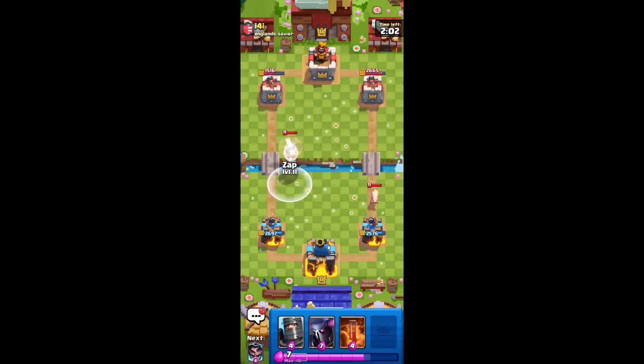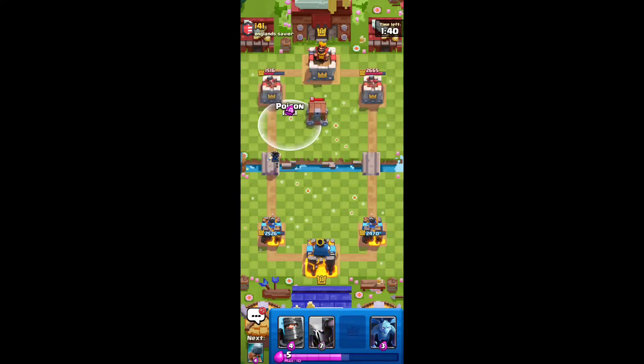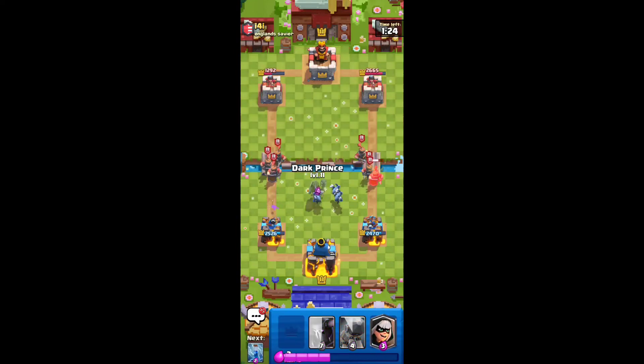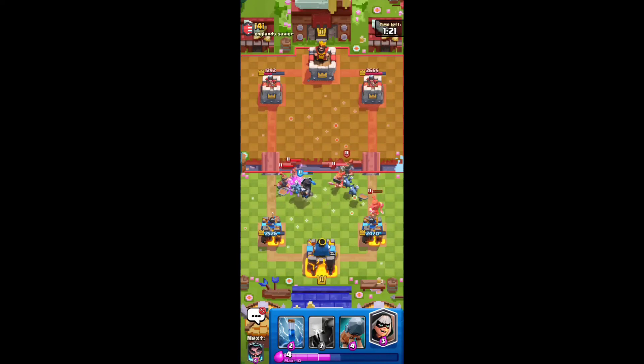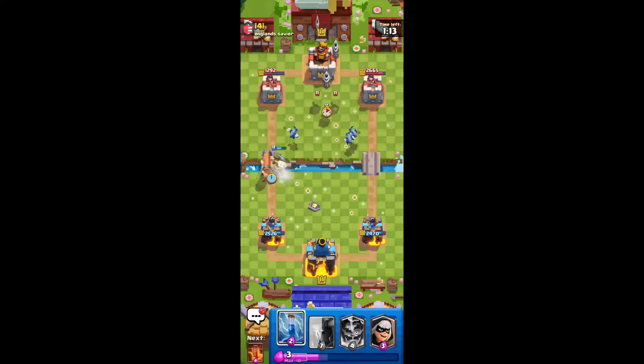I'm going to go ahead and zap this Flying Machine right as it crosses the bridge, so it can only get 1 hit there. We're looking pretty good — we have a thousand damage lead on this guy. We're gonna go P.E.K.K.A. in the back. I don't want to overcommit with my P.E.K.K.A. either. Let's see what he does — he puts the Goblin Cage, and I'm perfectly fine with that. We're gonna go ahead and Poison this. We're gonna go Dark Prince right in the middle — this is how you defend Royal Recruits. Yeah, not a single hit on the tower. All of them go straight to the middle. He has Zappies, which is a good counter, but he doesn't have the Goblin Cage anymore.